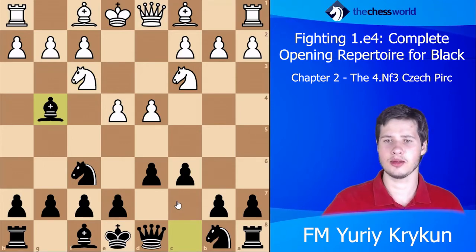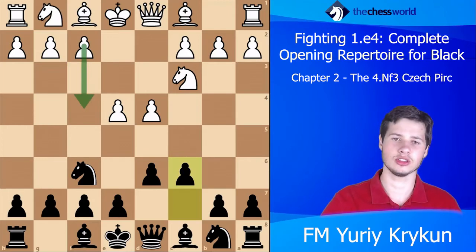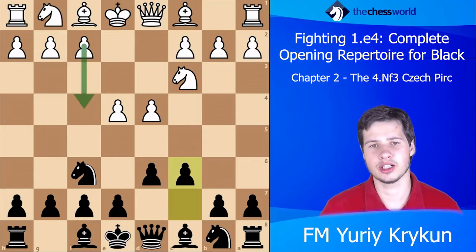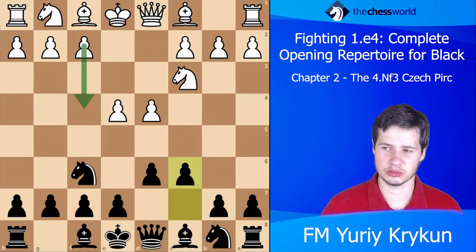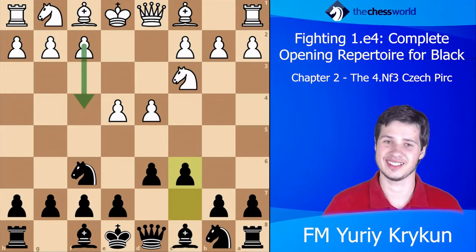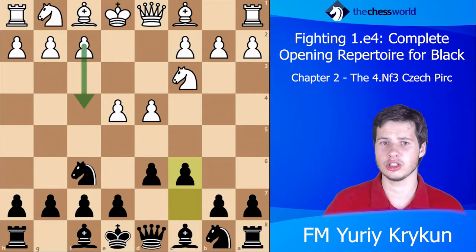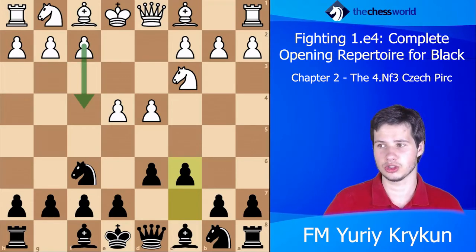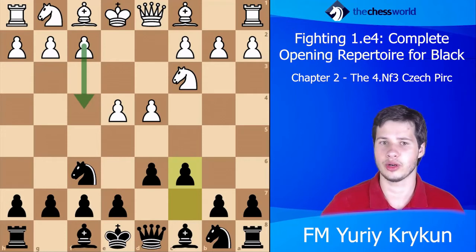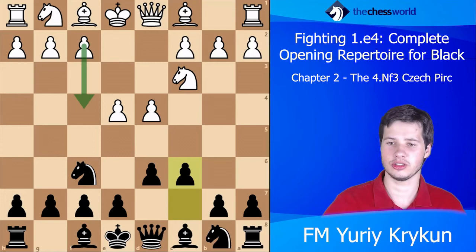White has a plethora of continuations. This position is already something that many players might feel uncomfortable about, especially if they haven't studied it in detail, because Black keeps a ton of transpositional possibilities. Imagine you go Nf3 as White and Black plays g6 — now you're in a Pirc and what do you do if you want to play f4?